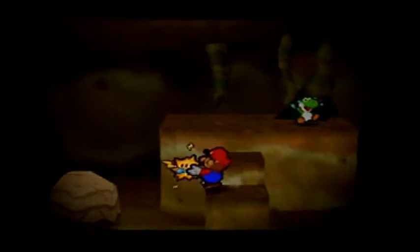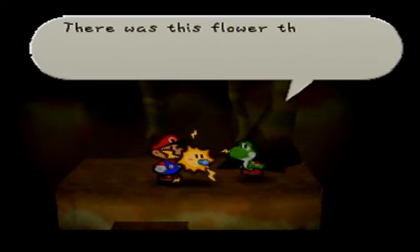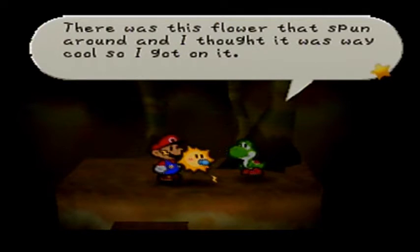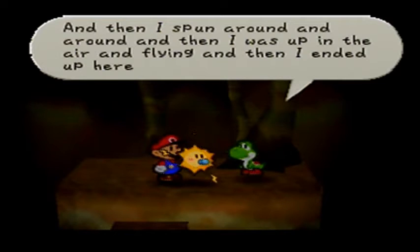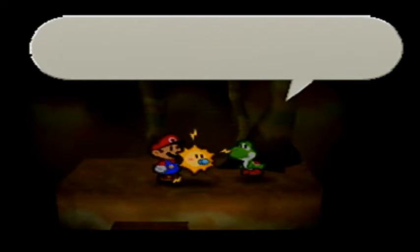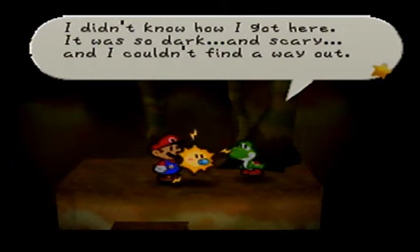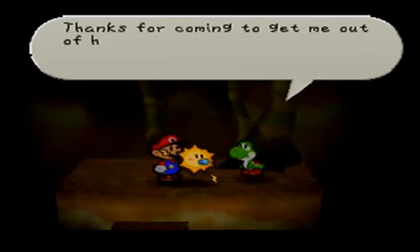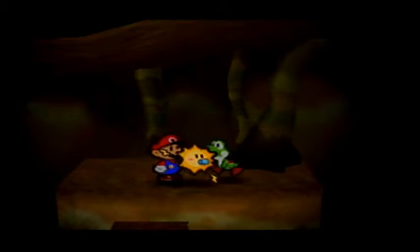I didn't even know you could fall down there. There was this flower that spun around and I thought it was way cool, so I got on it. And then I spun around and I was up in the air flying, and then I ended up here. I didn't know how I got here. It was so dark and scary, and I couldn't find a way out. Thanks for coming to get me out of here. I can see how to get out now, so I'm going straight home.